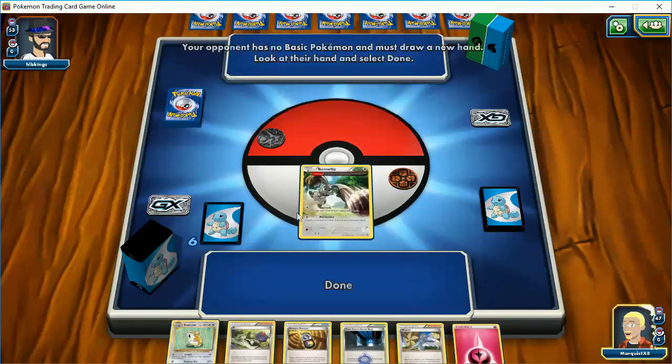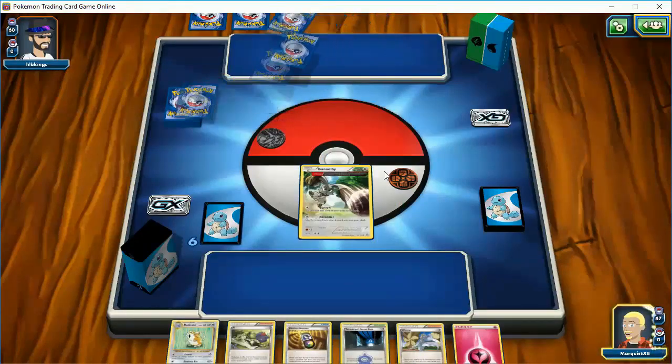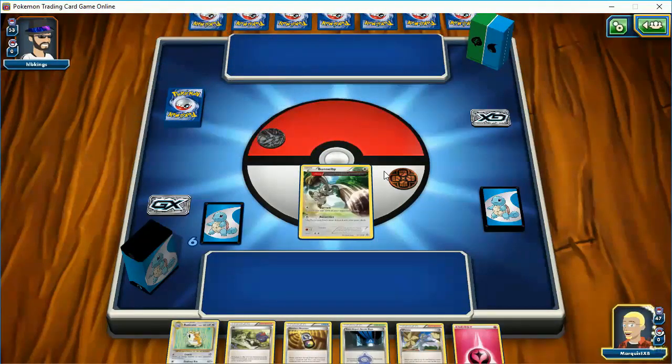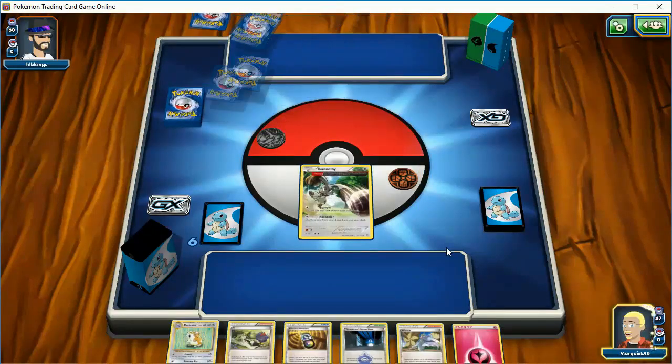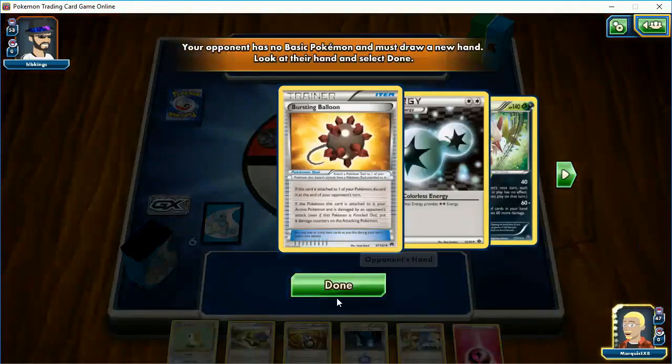So my opponent's deck, if you saw, is a Shiftry deck. Looks like I'm going to be getting some extra cards because he's mulliganing. Lots of extra cards. I do go first, so that's even better. I like that because then I get to keep them — they won't end them away.